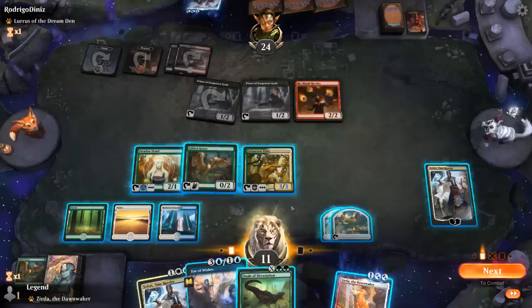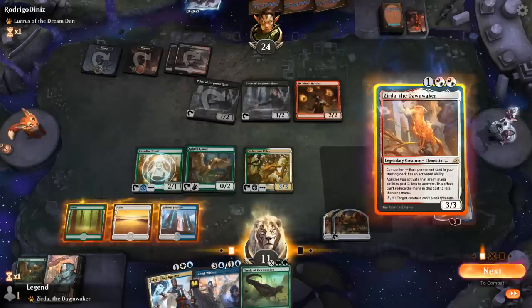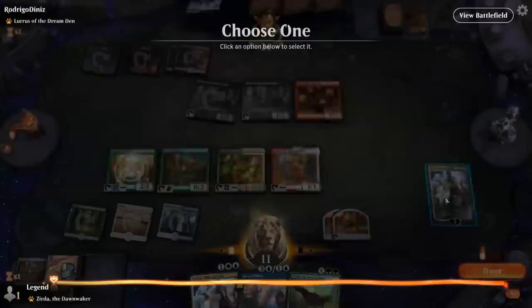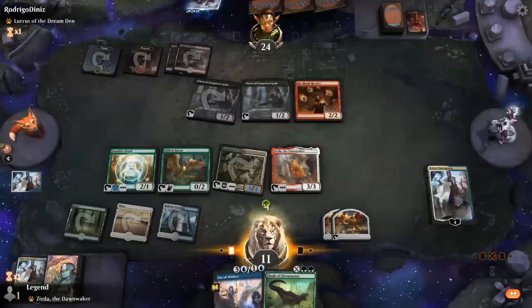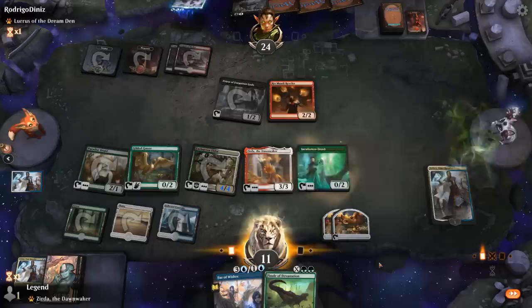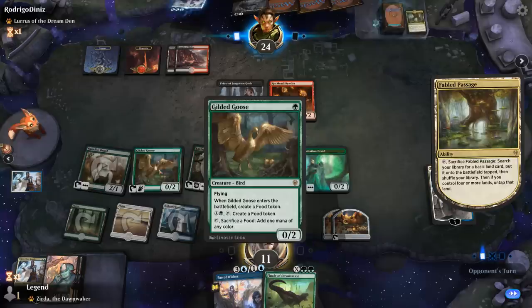Don't think I have enough mana to get Gauntlets and make infinite mana here. If I play Xurda I need 4 mana to Wish and then 3 more to play the Gauntlets and untap — but I can set it up for next turn if the Elder survives. With two priests, that's not a given. I think I'd rather just play Xurda twice and bounce one of the priests with the Fey of Wishes.